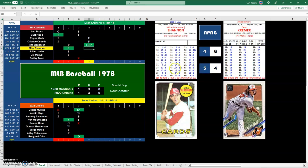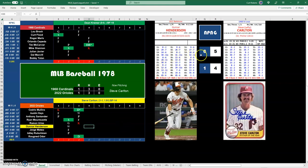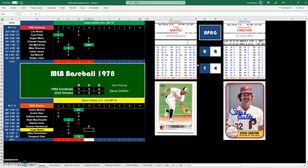Bringing up Mike Shannon — 46 will be a K. Gunnar Henderson pops out to the catcher. In National Pastime Next Generation with no runners on, that's based on the handedness of the batter — he's lefty, so it's a pop out to third base. Jorge Mateo with a 66 gets into his second column and a 14, and that'll be a 10C with no runners on — just a single. Jorge goes to first.